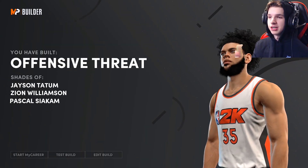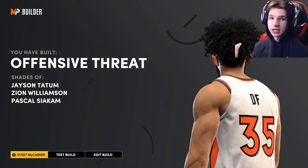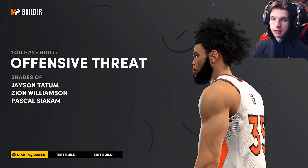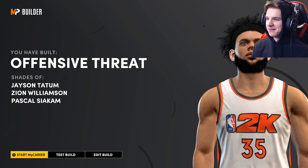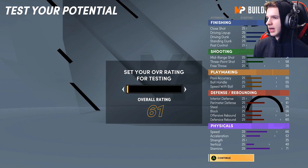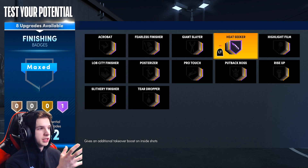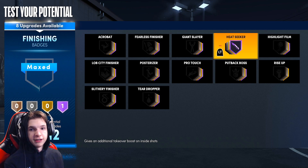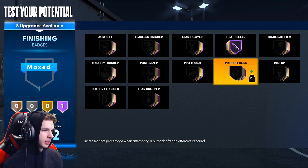You have built an Offensive Threat — it's not a Scoring Machine, it's somewhat unique: shades of Jason Tatum, Zion Williamson, and Pascal — I'm not even going to try to say his last name. Into the badges at 99 overall: in the finishing category you have Heat Seeker, which is basically Hot Shot in the finishing category — it gives an additional takeover boost on inside shots, so it basically boosts your takeover when you take a layup or a dunk.